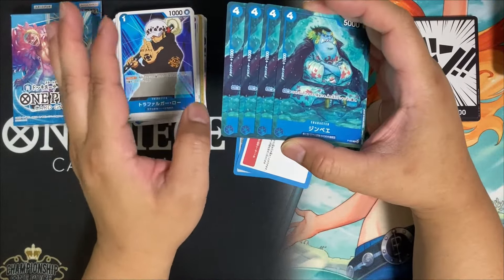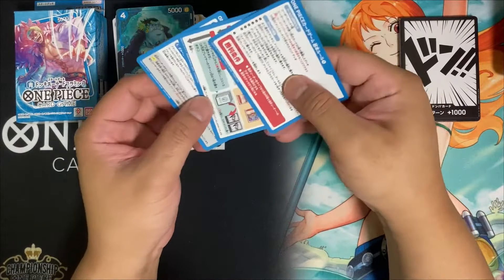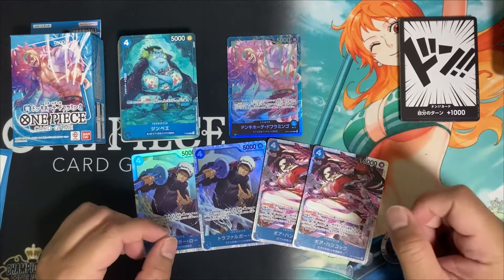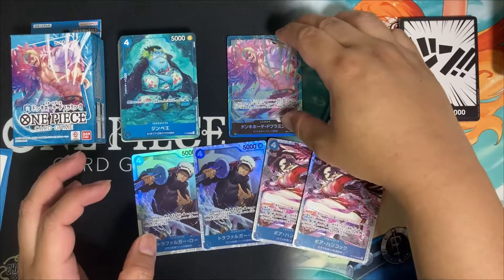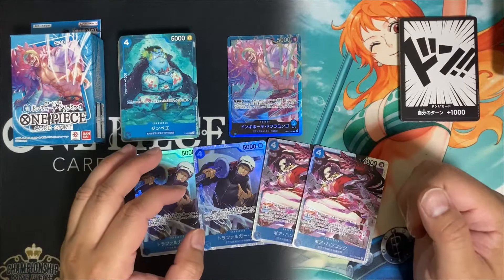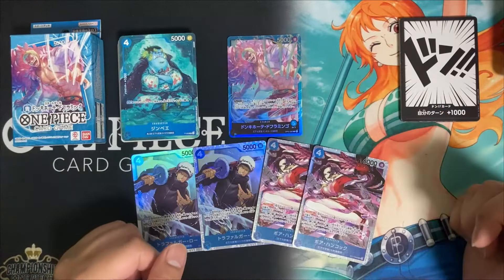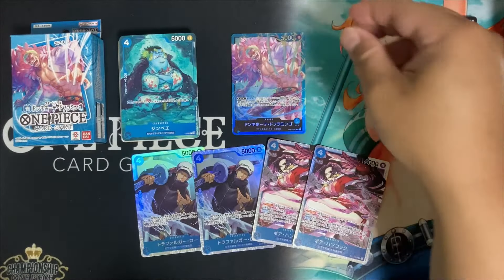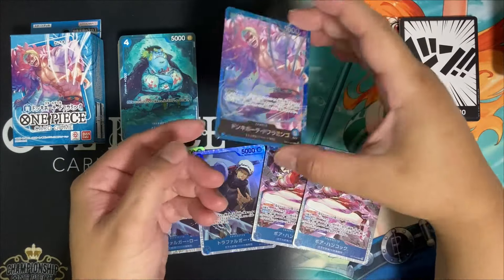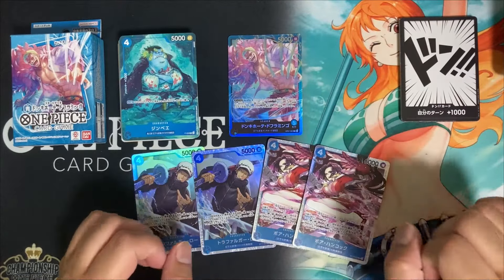The remaining cards are just basic rules. As my final thoughts, I think this is a pretty well-built deck — it has more cards included that are in the competitive list compared to that yellow deck. Looking at this leader, the foiling effect of this parallel is really, really nice.